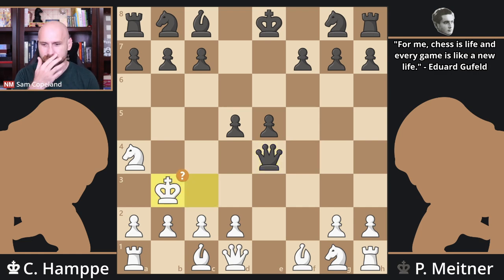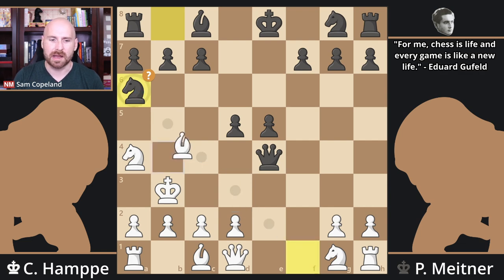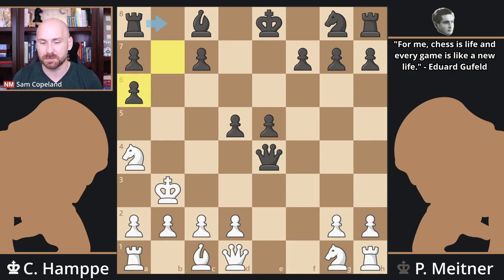Unfortunately white missed that and continued with the plan of running with the king to the a file as fast as possible. So king b3. Black in this position could have just played knight c6 or pawn d4, both moves maintaining a strong attack. Instead, black played knight a6, and there are obviously a lot of things going on here. One is the idea of queen to b4 checkmate — that's an important thing white really needs to notice. White could have a lot of advantage here by playing pawn d4, or take on a6. Amusingly, the top engine move is king a3, succeeding in running the king to the a file via f2 by move 10 — I just love that this is a possibility.